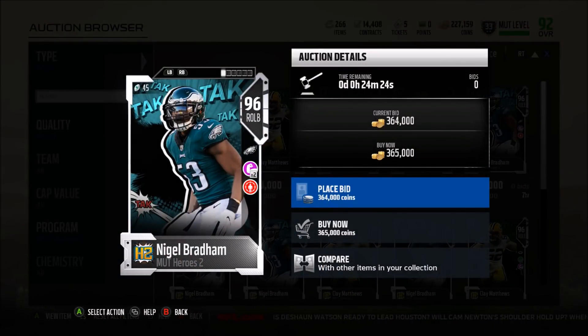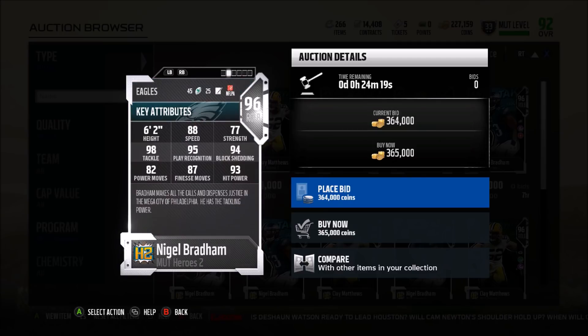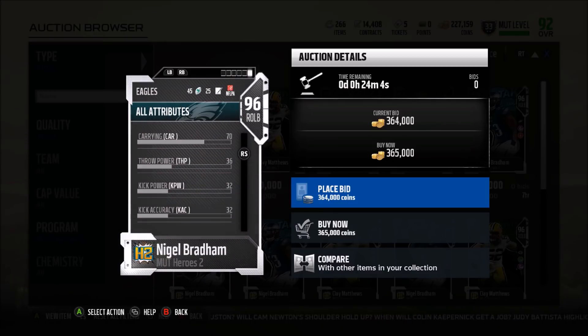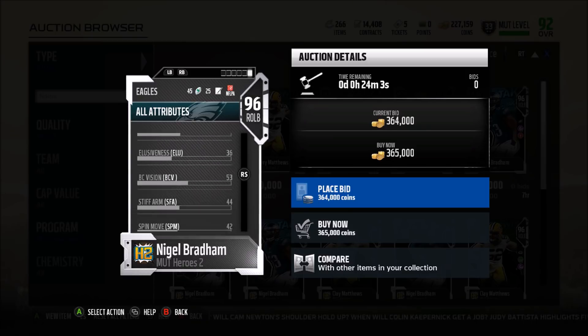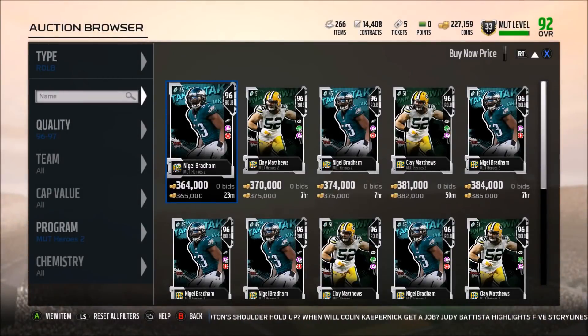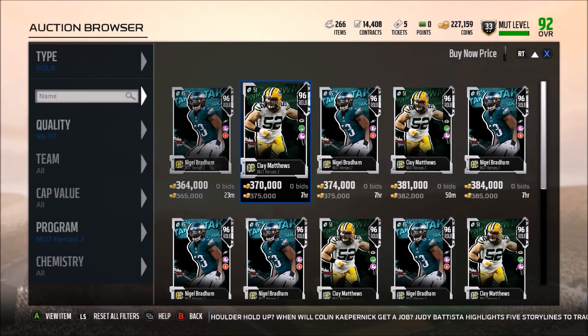Right outside linebacker: Nigel Bradham. His hero ability is tackling — 98 tackle, which means you're not going to break many tackles on him. 88 speed, 93 hit power — very good. 95 play rec, 94 block shedding. And he has 92 zone coverage. So that's probably a must-have card right there — that is a solid tackler and 92 zone, you can't go wrong.